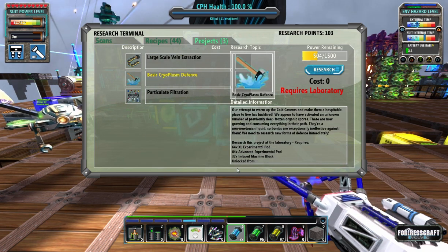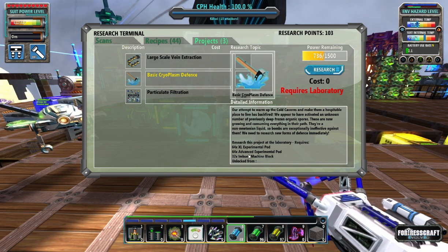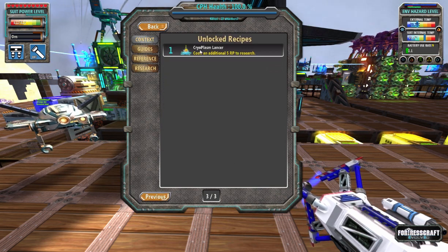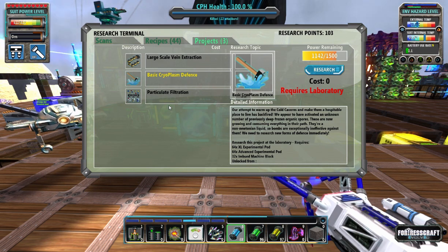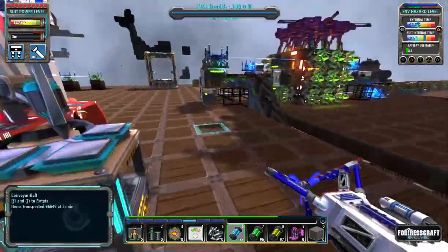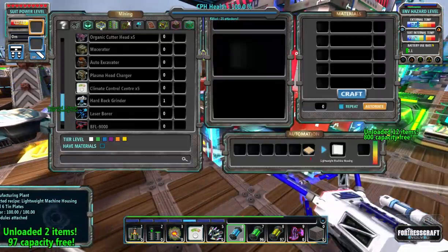We've got another project: basic cryoplasm defense, which is XL advance and imbued machine blocks. That unlocks the lancer, unfortunately that's all that unlocks. Particle filtration we're a little bit further away from. But there's large vein extraction — this is what we want. Let's get an area set up for that.